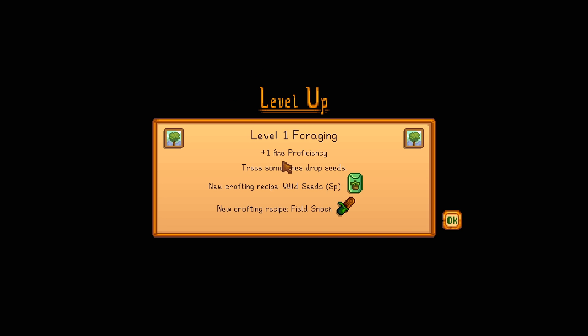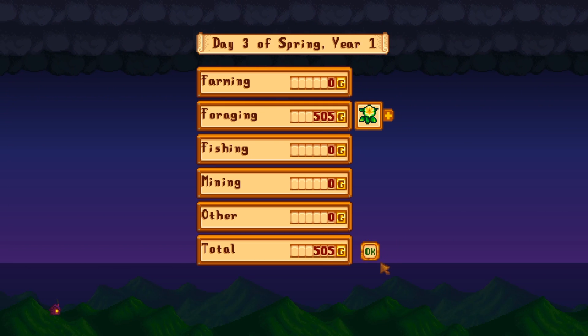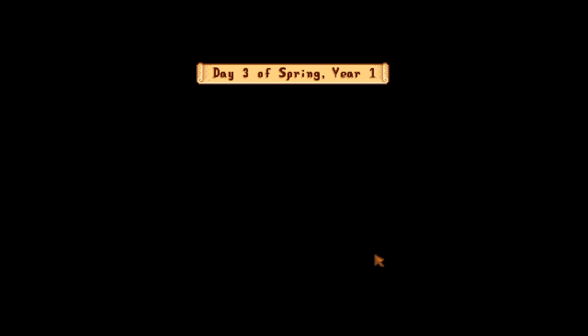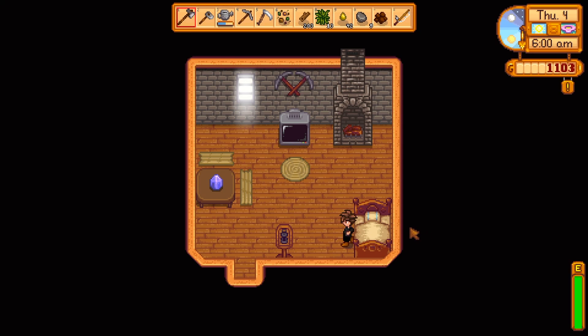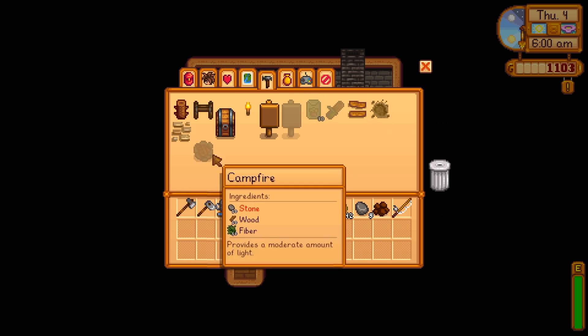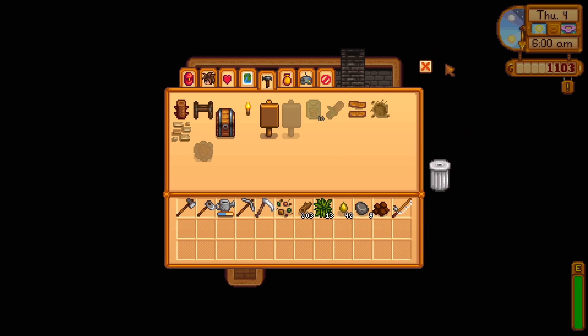Leveled up. We've got one axe proficiency, so our trees will be dropping some seeds. We've got our wild seed recipe and we've made our delicious field snack — we're gonna have to look into that. I think I'm gonna craft one of those today. Hopefully I have the materials. Going over into our crafting menu, we need one acorn, one maple seed, and one pine cone. Unfortunately I don't have any of that stuff — I'm gonna have to be chopping some more trees.